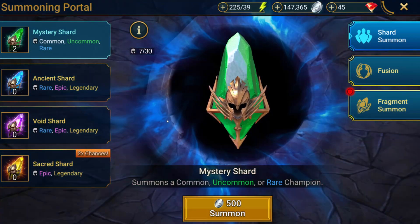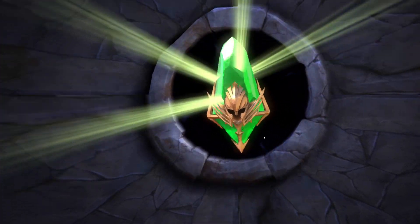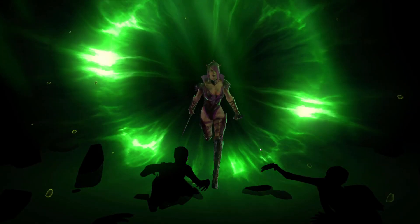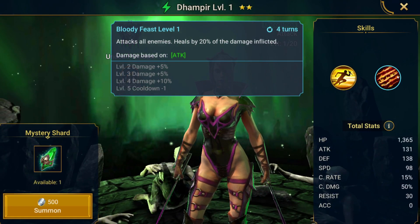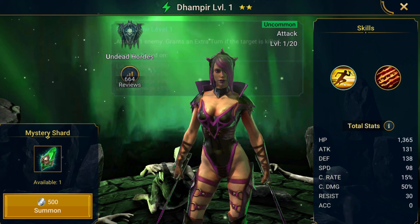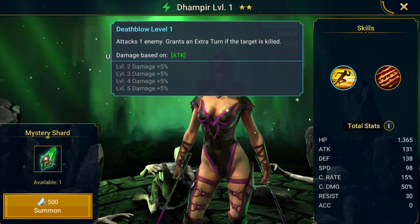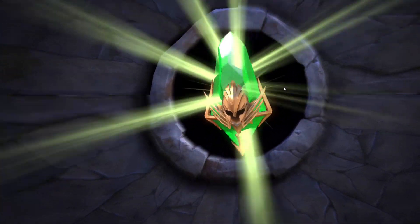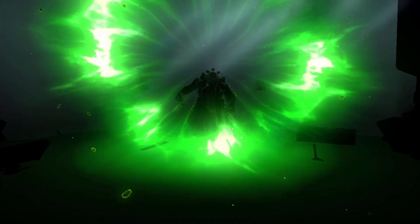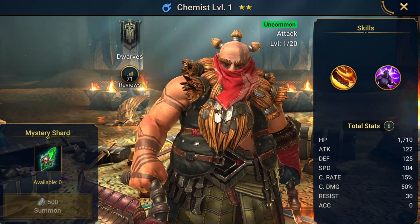We have some mystery shards, so let's go ahead and pull those. Okay — she attacks all enemies and heals by 20%, plus gives herself an extra buff. That's fine. I just want to do one dungeon before we wrap up this episode. And we also got Chemist — he attacks an enemy two times, but he's pretty useless.